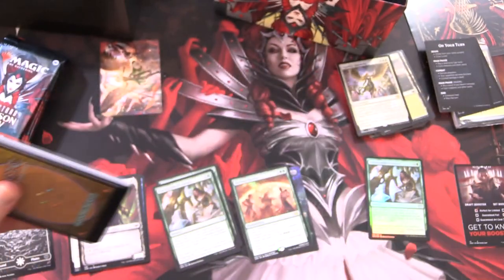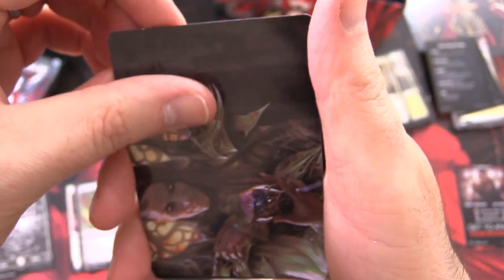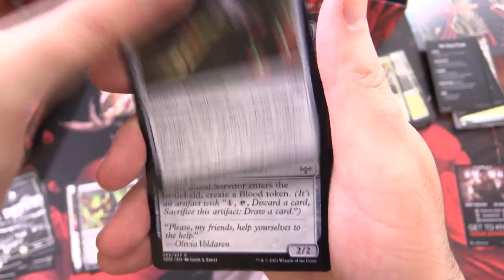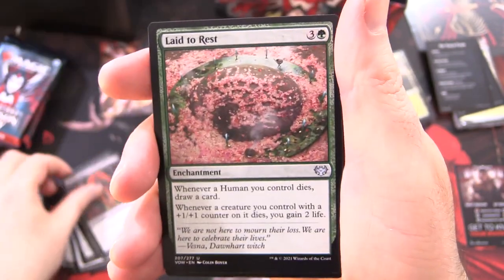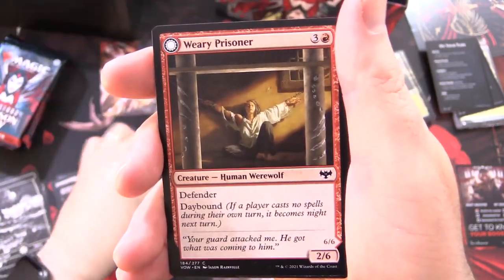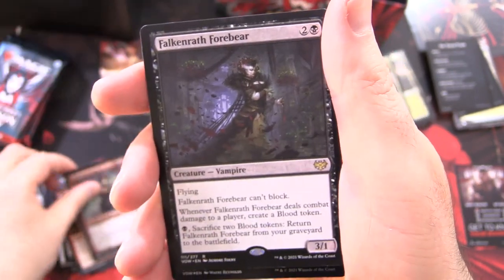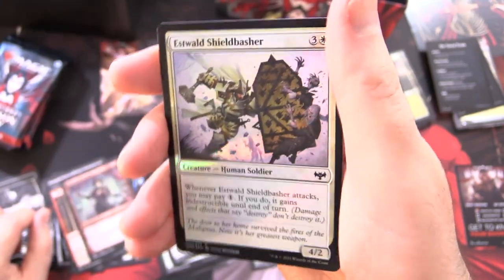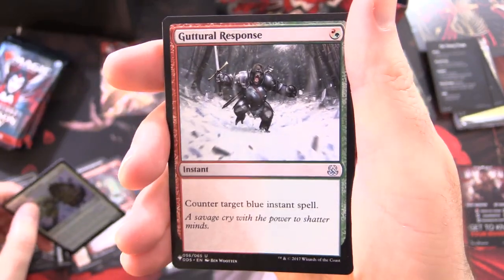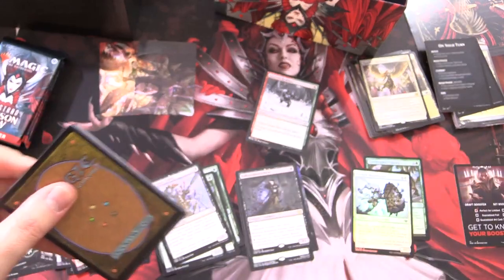What do you think of this approach — having set boosters instead of draft boosters? Leave a note in the comments. Pack 2: Voldaren Epicure is the art card. We also have Plains, Ceremonial Knife, Blood Servitor, Bleed Dry, Gift of Fangs, Laid to Rest, Sawblade Slinger, Catapult Fodder flipping into Catapult Captain Zombie, Wary Prisoner, Wrathful Jailbreaker, Belligerent Guest Showcase — loving these showcase borders. Fakronwath Forbear is the rare, foil Estvad Shield Basher, and from the list we have Guttural Response. I don't recognize that set symbol — if you know what it is, leave a note in the comments.